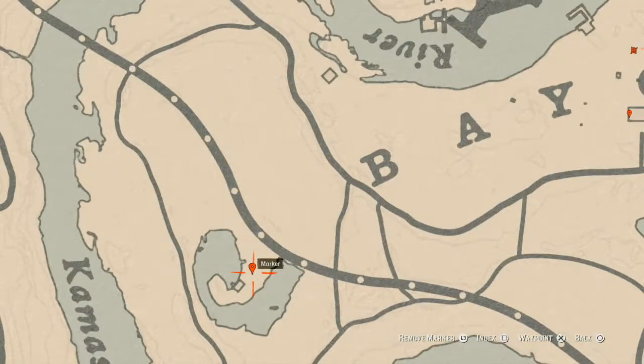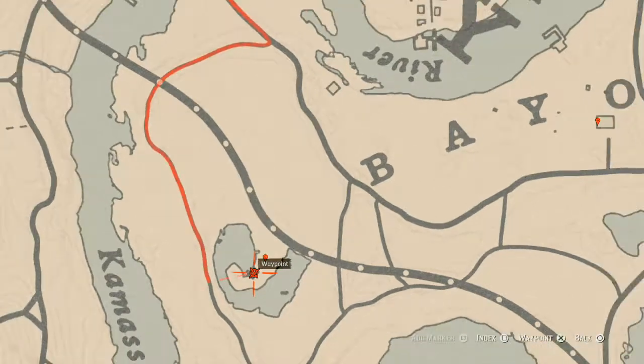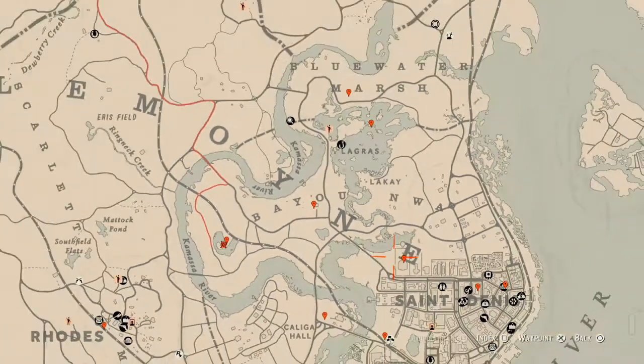At our next marker, you guys will get a bird egg — this bird egg is a heron egg (H-E-R-O-N). It's in the tree; shoot it down with a varmint rifle or a bow using a small game arrow. Also, inside the shack or house, on the table on the right as soon as you walk in, there's a scotch whiskey antique alcohol bottle right there at that location.